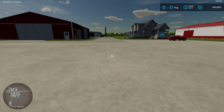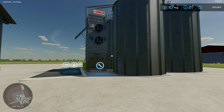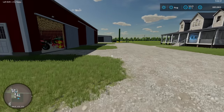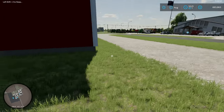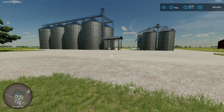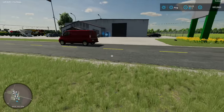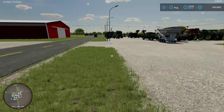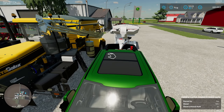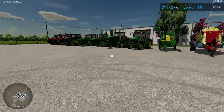Those are comically small amounts compared to real life. If you look at some European in-game bins that hold like 5,000 bushels, that seems huge by game standards, but in reality most farmers aren't putting up 5,000-bushel bins anymore. Nowadays 20,000 bushels is probably the smallest, and most farmers are putting up 100,000-plus bushel bins - that's just one bin.